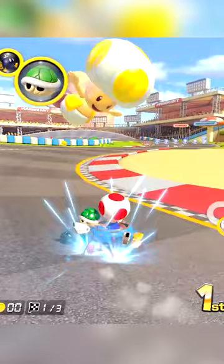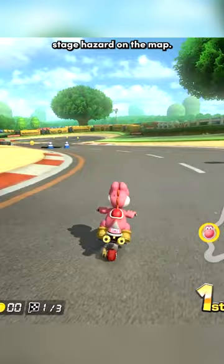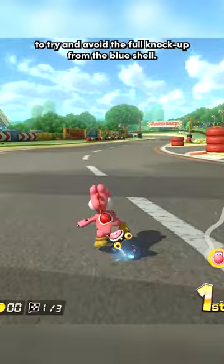If you don't have any items, you can always hit yourself with a stage hazard on the map. Some are easier to hit than others, but it's always worth trying to avoid the full knockup from the blue shell.